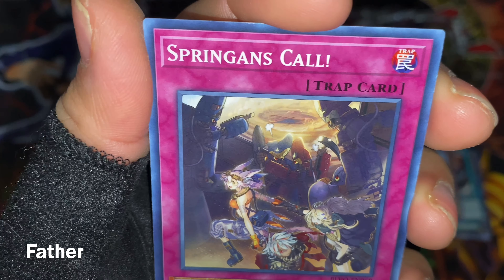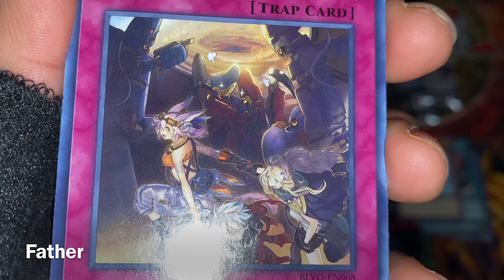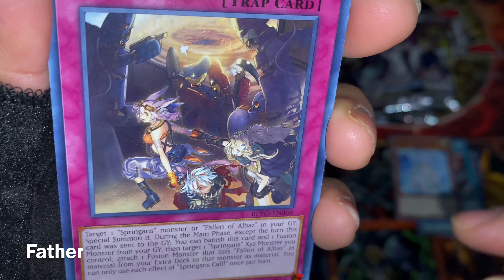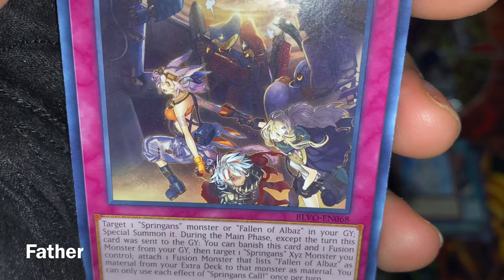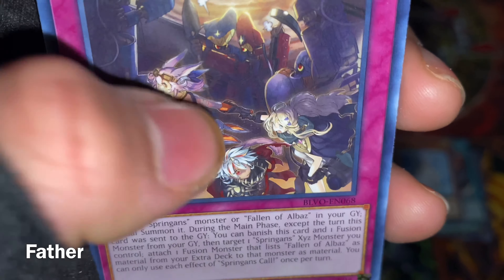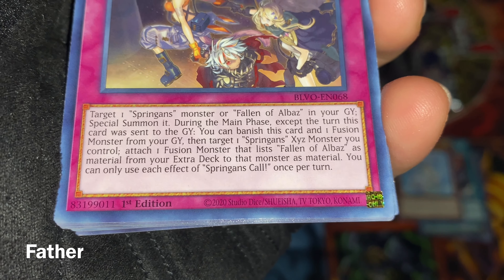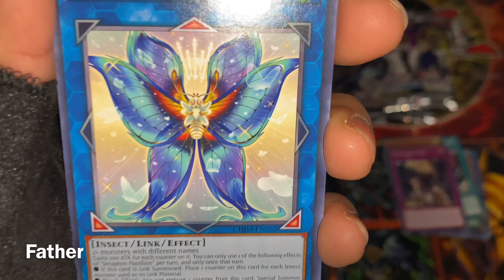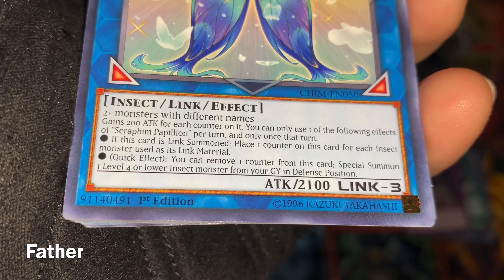Next is Springans Coal — it looks very cool with a bunch of characters, machine-looking guys and humans. She has cat or fox ears and a hoodie with rabbit ears — looks pretty cute. Next is Seraphim Papillon — a tiny moth with huge wings, an insect link monster. Very cool looking card.